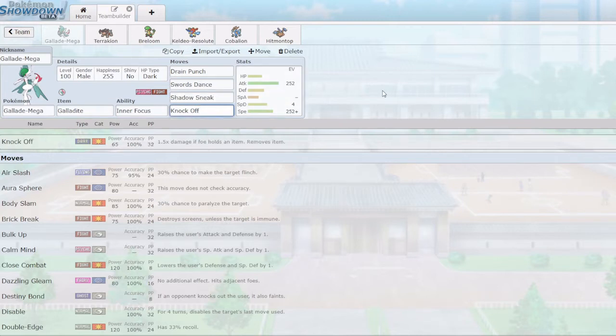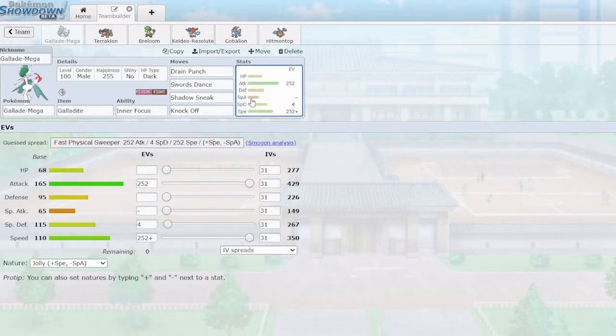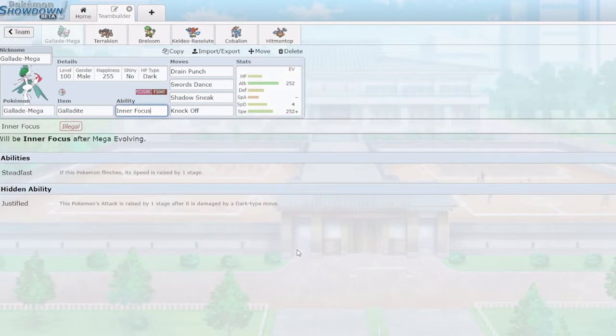Shadow Sneak is generally good against ghost types and psychic types, which can give the team quite a bit of trouble. We also have Knock Off, which is good team support — though not as strong in the nat decks due to the abundance of mega stones and Z crystals. Still, the base 65 dark attack is nice against psychic and ghost types. We're also part psychic, so we take neutral damage from psychic attacks. Inner Focus blocks flinching and also blocks Intimidate this generation, making Gallade even harder to stop.